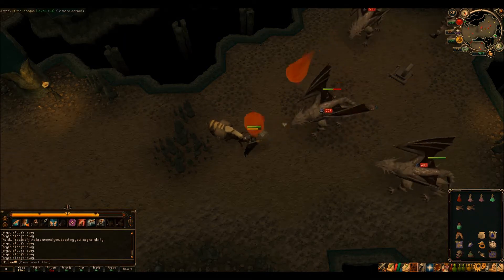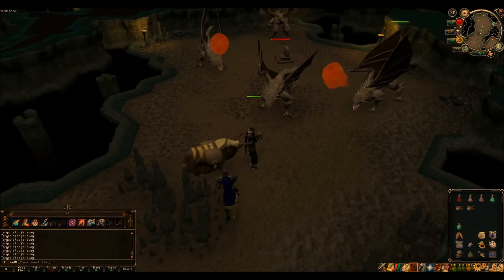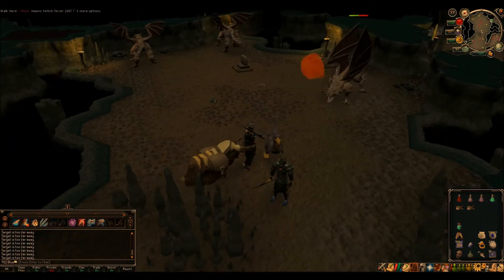How's it going guys? Another Slayer video, this time we got Steel Dragons. They're level 154 after the Evolution of Combat, and they're extremely weak to water spells.